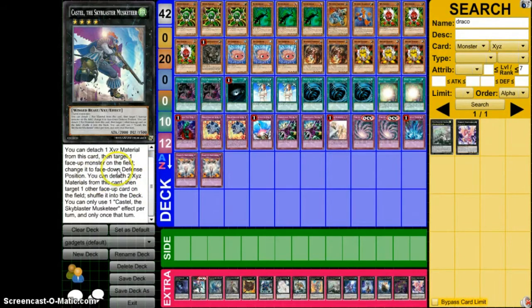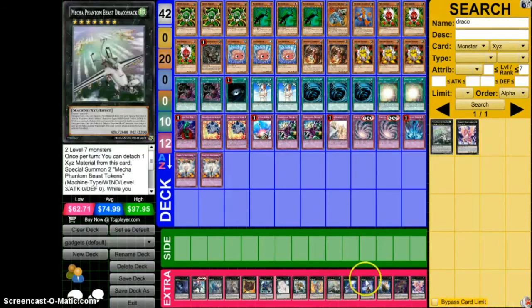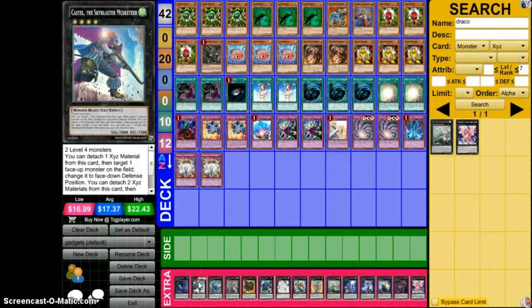If I'm reading this right: target one face-up monster on the field, change it to face-down defense position. You can target one of your own guys and book it face-down. So if you're attacking something in your deck like Raikou or anything like that, you can reuse it. Or Fossil Dino — you can flip your own Fossil Dino down and flip him back face-up. Target one face monster on the field, summon Fossil Dino, flip Fossil Dino down with this effect, special summon some more on your following turn.